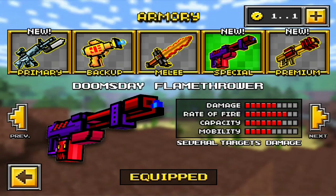The flamethrower damage is 6, the rate of fire is 8, the capacity is 7, and the mobility is 5. That's pretty good for a special — there are a lot of powerful ones — so for a special I wouldn't use it, but it's pretty powerful.